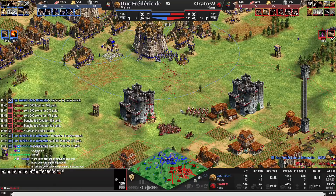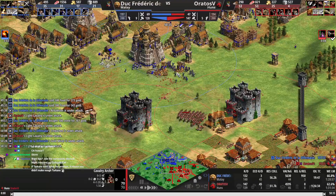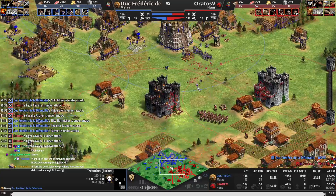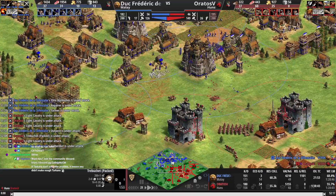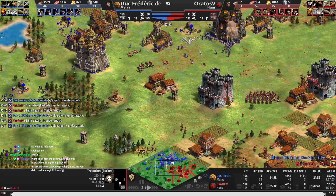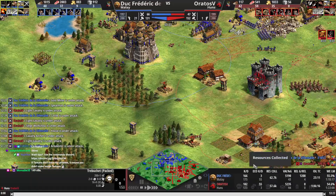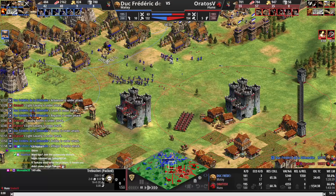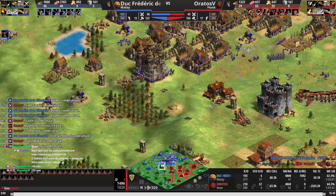That just comes with experience. Cav archers are going to be better at picking off the bombards. Skirms were necessary though. Hitting the trebs with Huns is kind of okay — only because of Huns, actually it's sick! Huns is carrying you with the trebs. We're going to donate one though. We're kind of over-boomed at this stage — and we don't even have Bow Saw, completely forgot. No Wheelbarrow either. We have full vil counts but no upgrades — that's actually what's making the eco so bad.